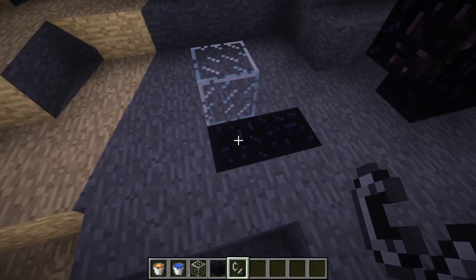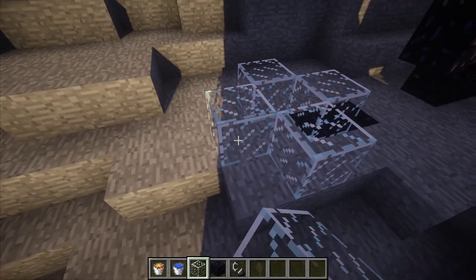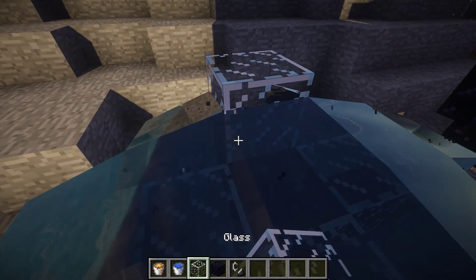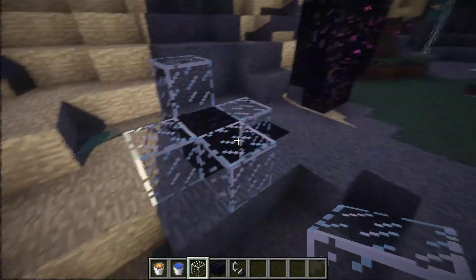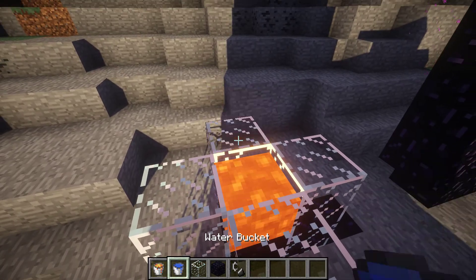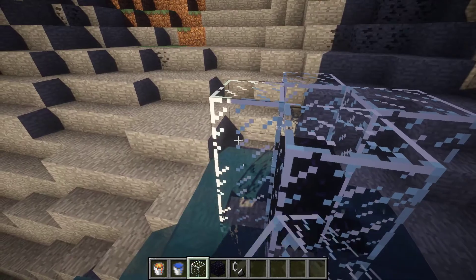Next, what you're gonna do is you're gonna build something like this here. You're gonna fill this one with lava, put a bucket here, get rid of the source block, and then go around again. So this is lava, then water, get rid of the source block. You're gonna do it a third time.